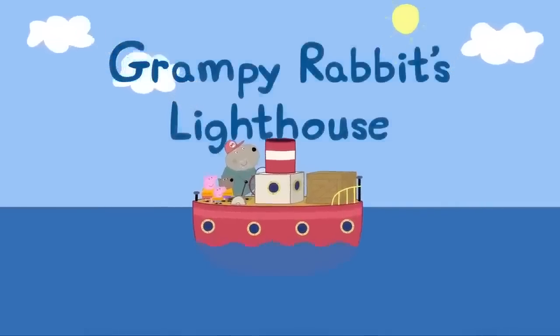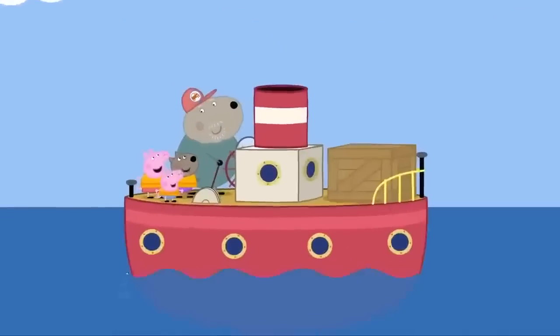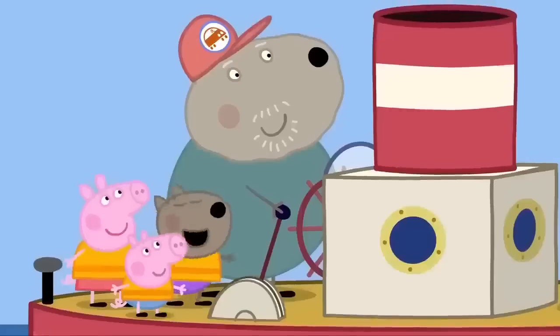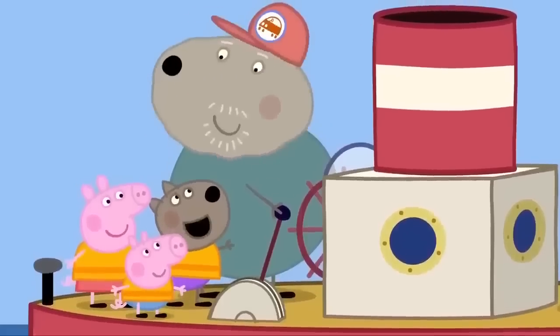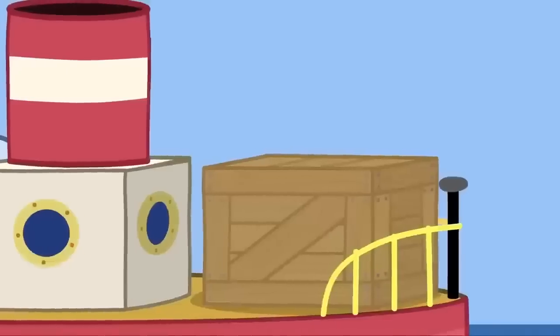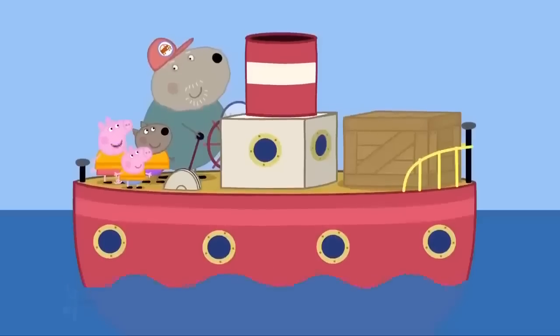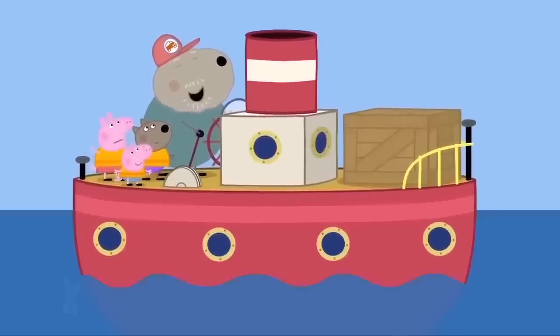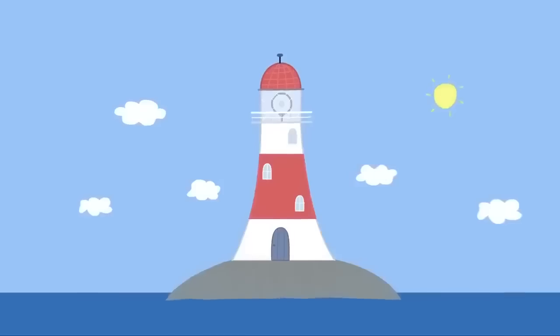Grumpy Rabbit's lighthouse. Peppa, George and Danny are having a day out on Grandad Dog's boat. Can we go to Pirate's Island today? Yes, Danny. But first, we've got to deliver supplies to my friend, Grumpy Rabbit. Where does Grumpy Rabbit live? On a rock. In that lighthouse.